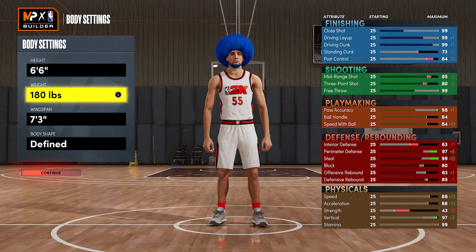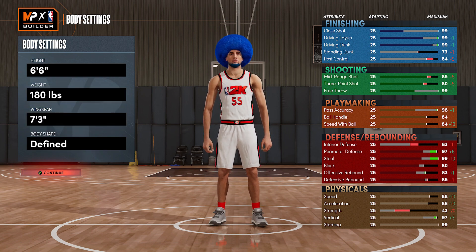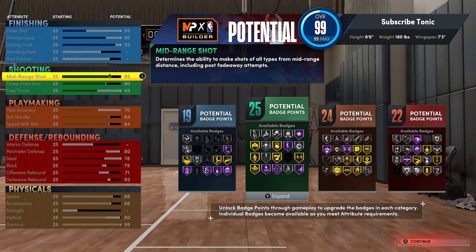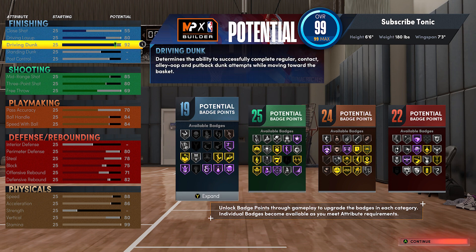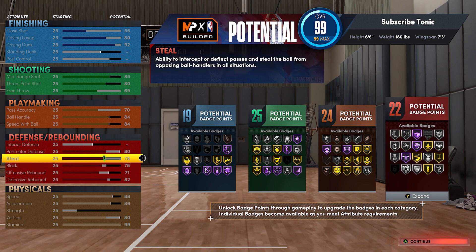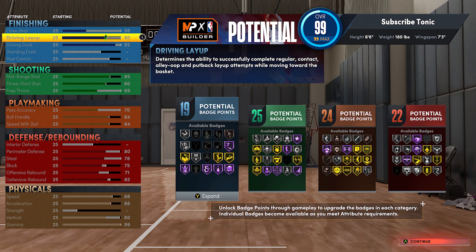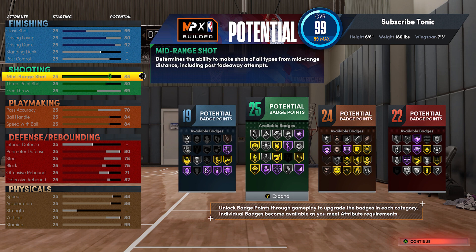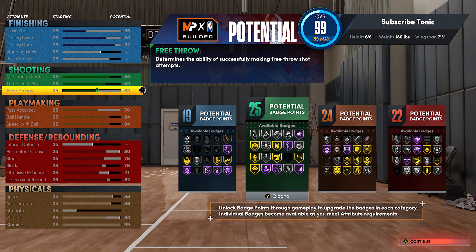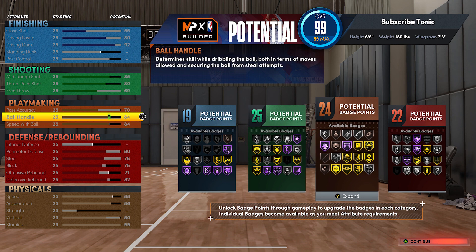The wingspan is 7'3. All you need is an 82 midrange to get the build name. If you want a higher 3-pointer or higher midrange, you could lower the wingspan. Me personally, I have an 85 midrange with an 83 3-pointer and 25 shooting badges — that is absolutely plenty. So I want the wingspan for the defense. To get the name, you just need midrange above 82 and driving dunk above 90. With the finishing, I'm putting the driving dunk up to get all the contact dunks, all the driving contact dunks. I put my layup up to an 80, which gives me my choice of all the layup packages in the game.